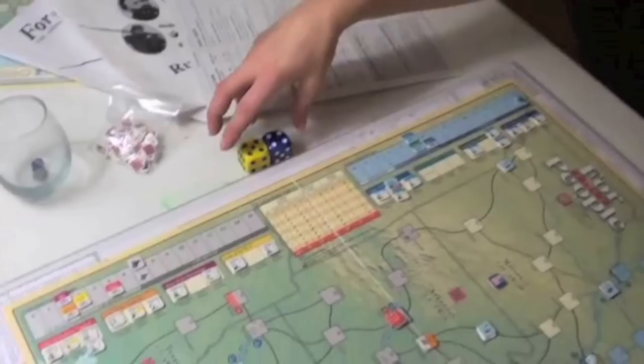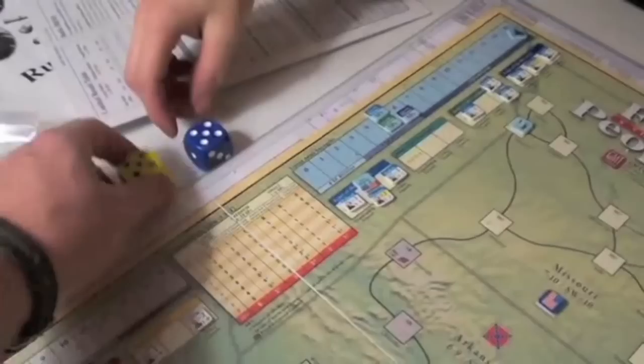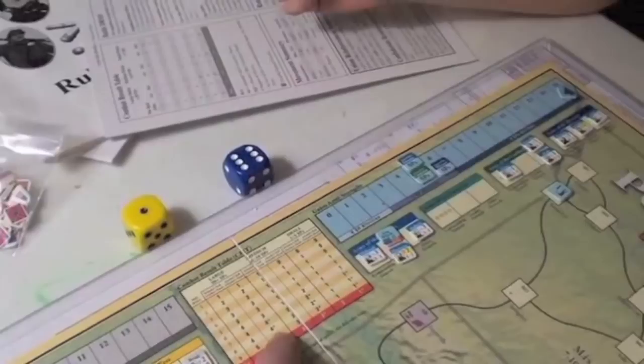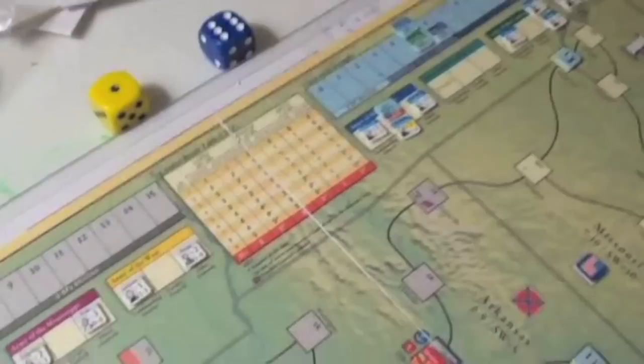These dice are used during battle to keep track of modifiers. You add up your die-roll modifiers, which determines whether you have a large, medium, or small battle. The table shows what happens after you roll — an asterisk means the attacker wins, otherwise the defender wins, depending on who takes the most casualties. And there's always the deadly 10-plus result, which means cause for worry and concern for your generals and army.